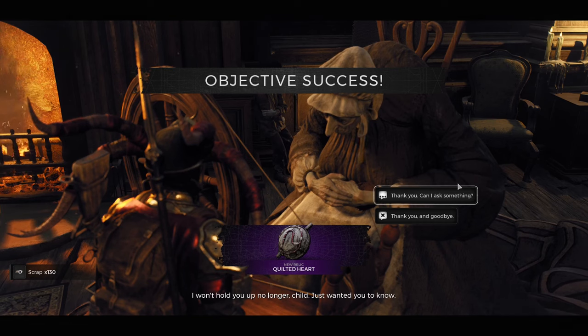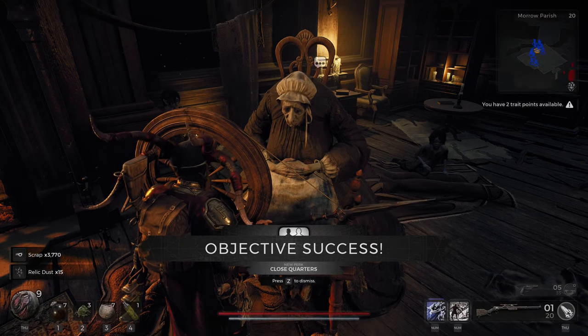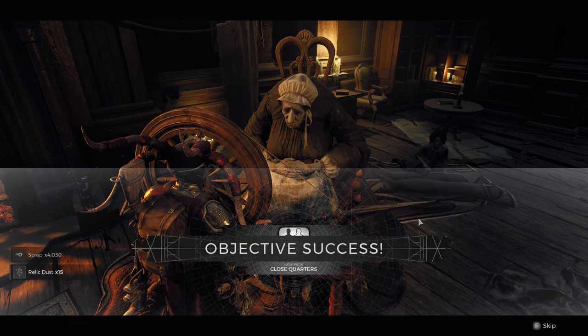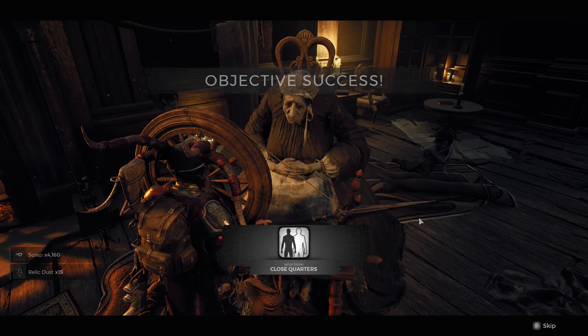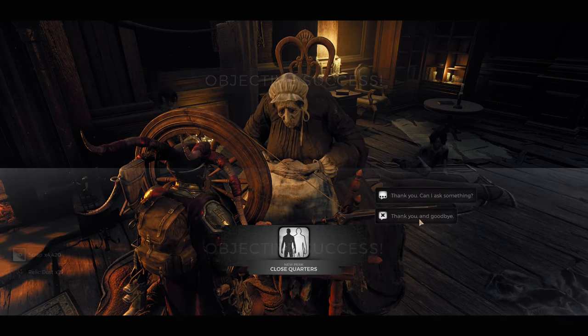Go upstairs in the Refuge and exhaust all of the Oracle's dialogue until she gives you the Quilted Heart relic. Now you can literally just interact with her and skip all of her dialogue until you get all of the scrap, relic dust, or XP you might ever need. This is by far the most efficient way to farm XP, scrap, or relic dust after the most recent patch that removed a few bugs, and you can do all three at the same time — that's the beauty of this strategy.